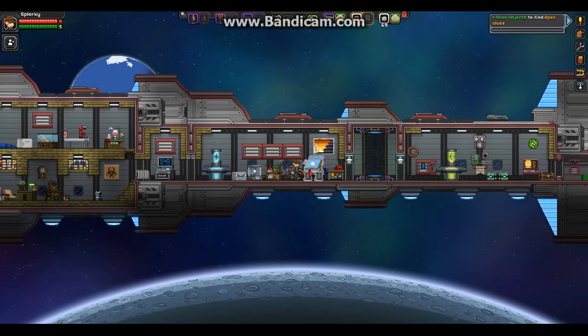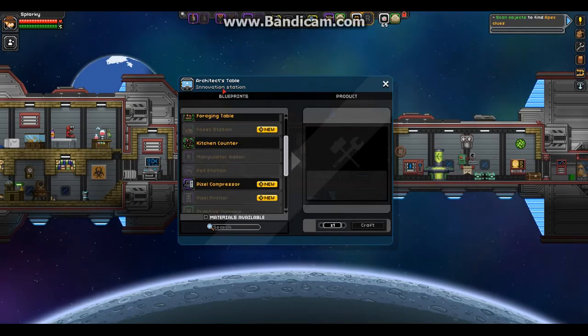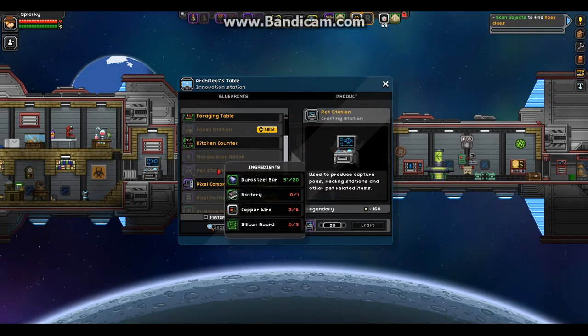So basically you are going to have to fully upgrade your architect's table. Search it up on the wiki — it tells you exactly what to do. Once you upgrade your architect's table, you're going to need to make a pet station, which requires a battery, copper wire, silicon bolt, and durasteel balls.